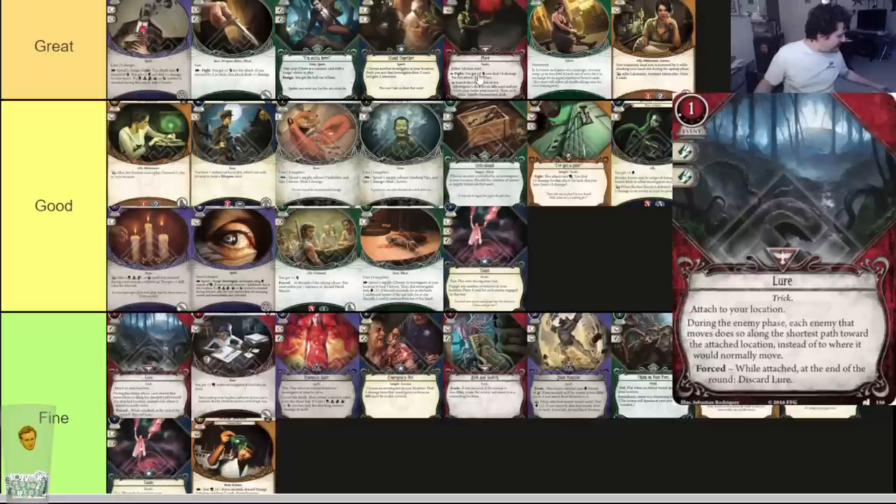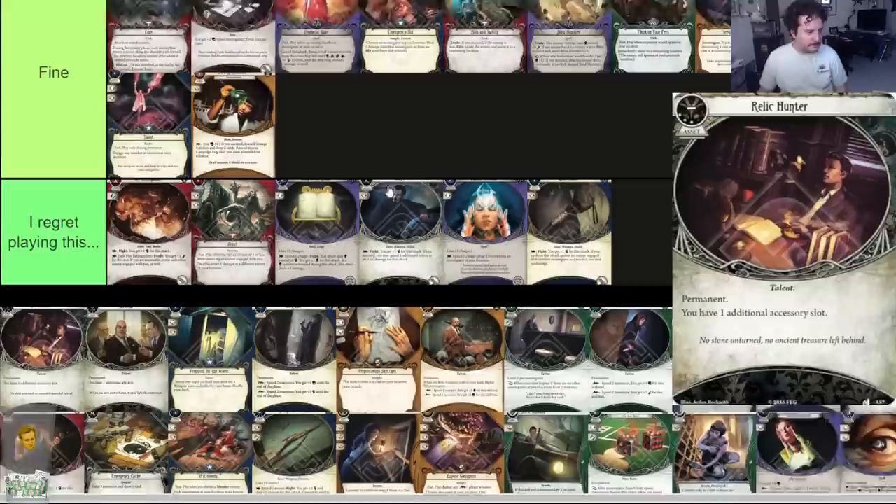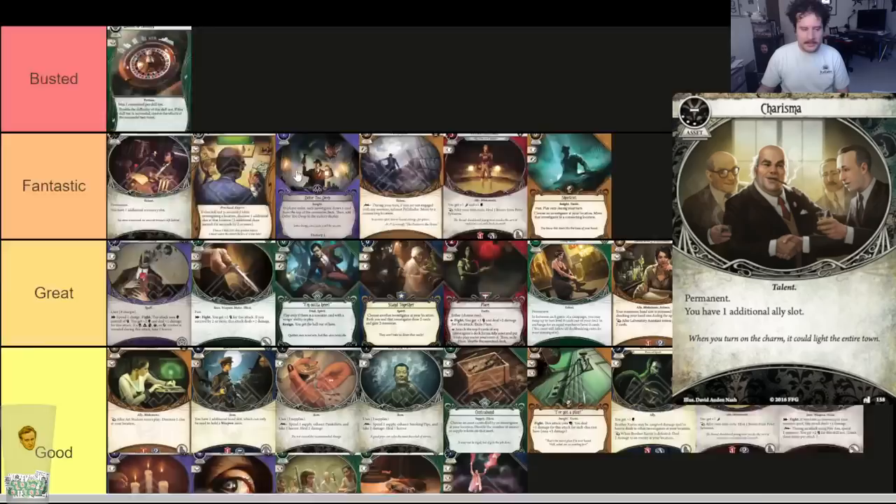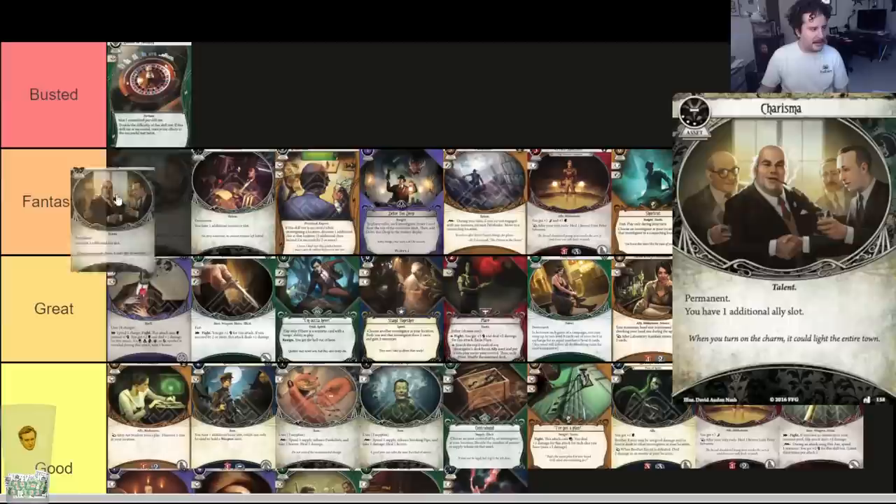Relic Hunter — three-cost permanent. You have one additional accessory slot. Fantastic card. Charisma — three cost, three experience. You have one additional ally slot. Fantastic card. There's nothing else to say — both are fantastic. You'll know when you want them. They don't take up a slot in your deck and they're always active. Absolutely fantastic.